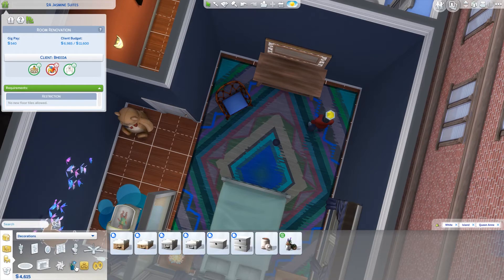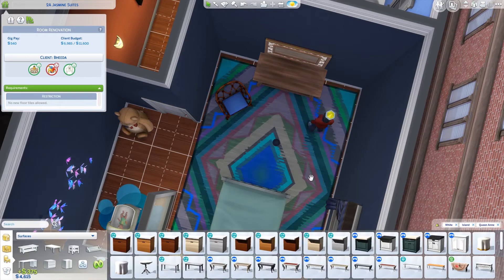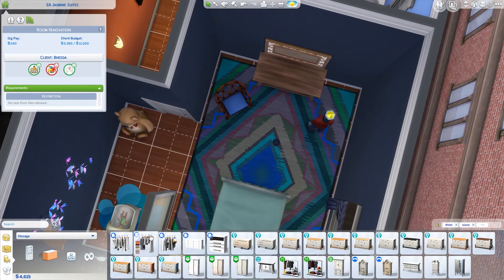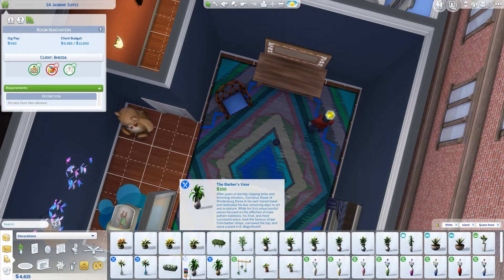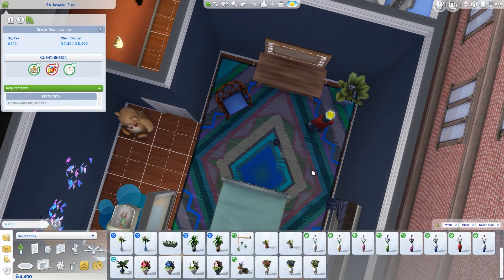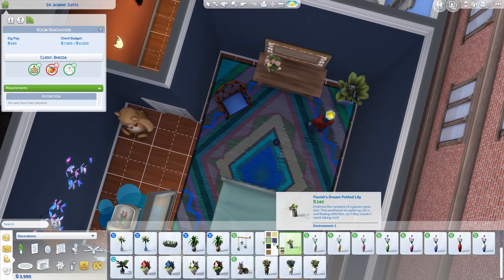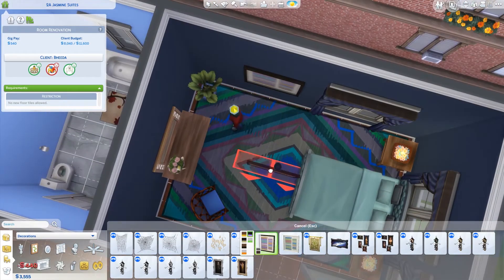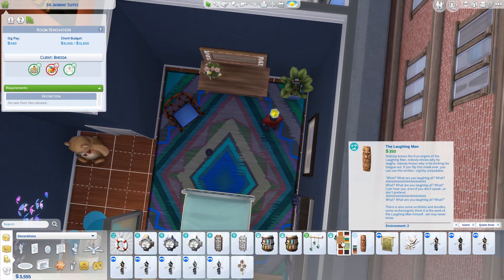This room itself ends up being mostly Island, though I do use some Queen Anne items. There's definitely an emphasis on Island, but you can see me constantly filtering — filter, filter, filter. When I did my first gig or so, I did start with what was up in the top left-hand corner, but it pulls up the whole catalog and I just want to look at plants, not everything.